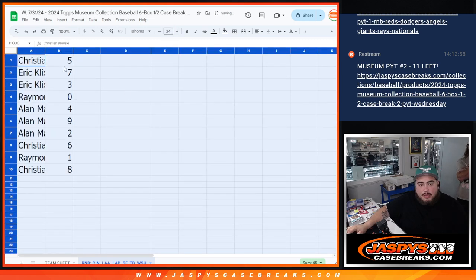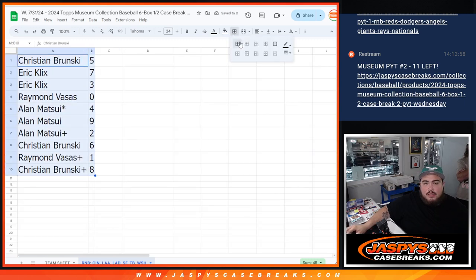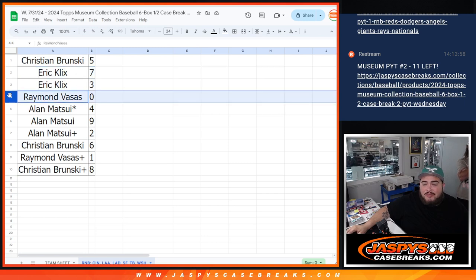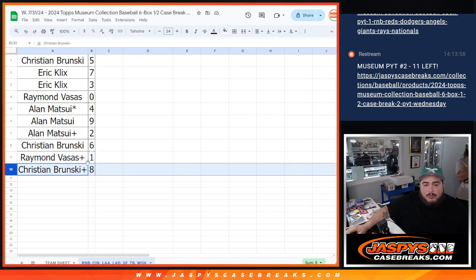Let's bump the font to 24 to make it a little bigger. So here's how it ended up: Christian gets yellow spot five; Eric gets seven and three; Raymond gets zero — so if there are any redemptions for these teams, that goes to you automatically, plus anything numbered 10, 20, 30, etc. Alan, last spot Mojo, you got four as well as nine, and your free spot was two. Christian gets six, and Raymond — your free spot landed on spot one, so any one-of-ones or anything numbered 1, 11, 21 goes to you. And Christian, your free spot was also number eight.